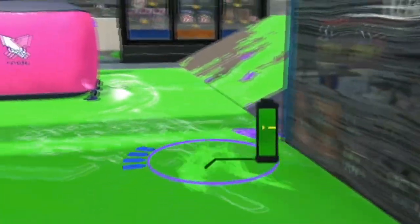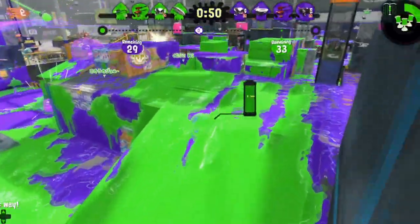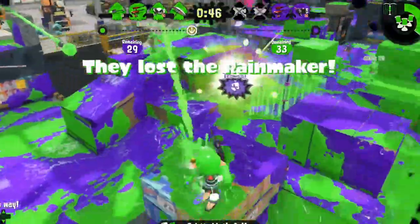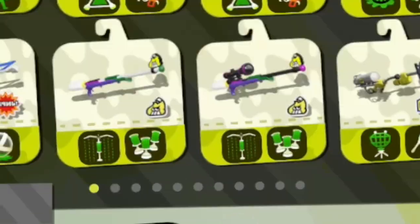That teeny tiny little scope provides a very big advantage! The ability to lock and load on unsuspecting squids — once you've set sights on your target, simply let your shot do the rest of the work! It also provides increased range and makes you look quite scary!